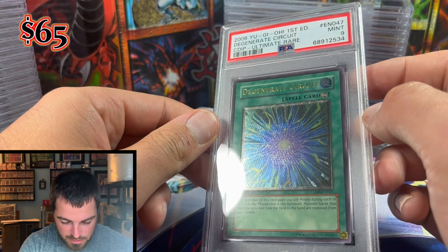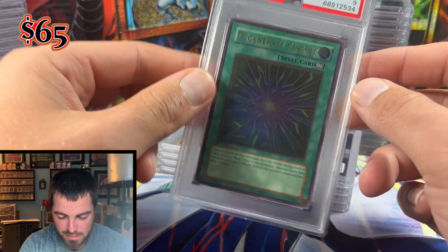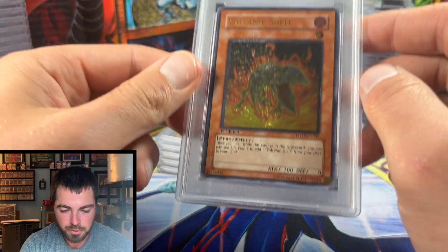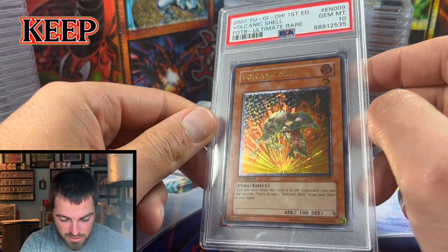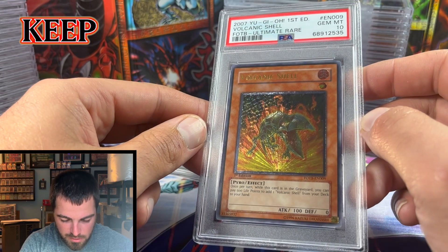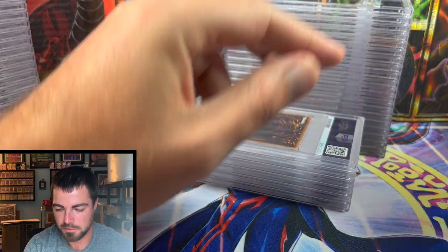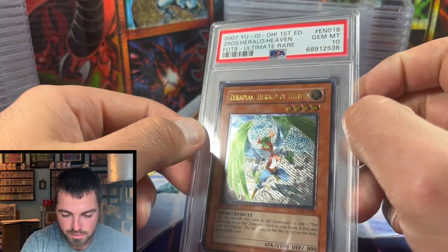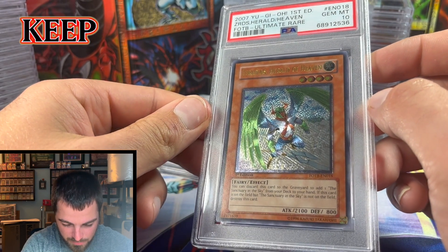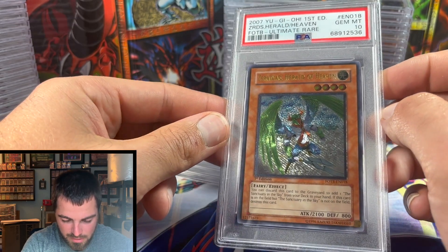Degenerate Circuits got a Mint 9 and will be sold. Volcanic Shell from Force of the Breaker — the pyro card — got a Gem Mint 10. I do have Volcanic Doomfire in Mint 9, so I'll probably keep the Shell along with Doomfire. Zeradias, Herald of Heaven is absolutely stunning — Gem Mint 10 — and will be kept as well.